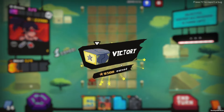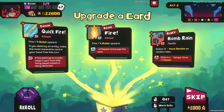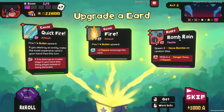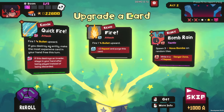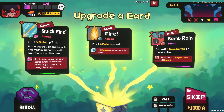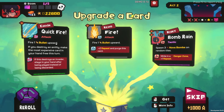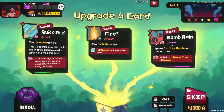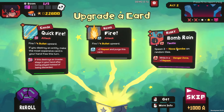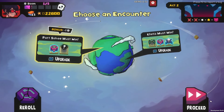Alright, end it. Bomb Rain: spawn three Nova Bombs on random tiles while in a danger zone, repeat. If this destroys an invader, stay in your hand after being played instead of being discarded. Ooh — chain, echo, or risky? Risky seems pretty good. We'll do this one.